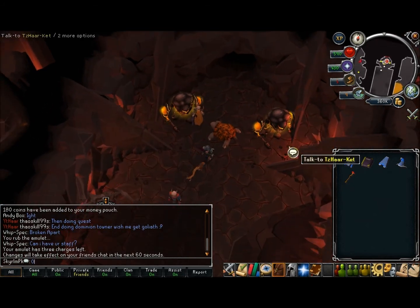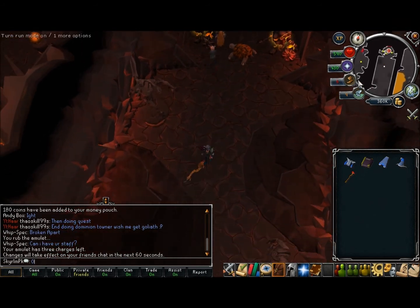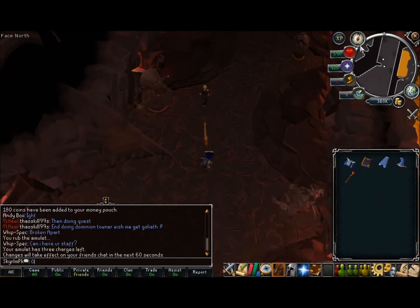There's the entrance to — not the quest, sorry — the Fight Kiln, where you go and kill the two Jads and the octopus. Like the impossible content that I'll never be able to do.